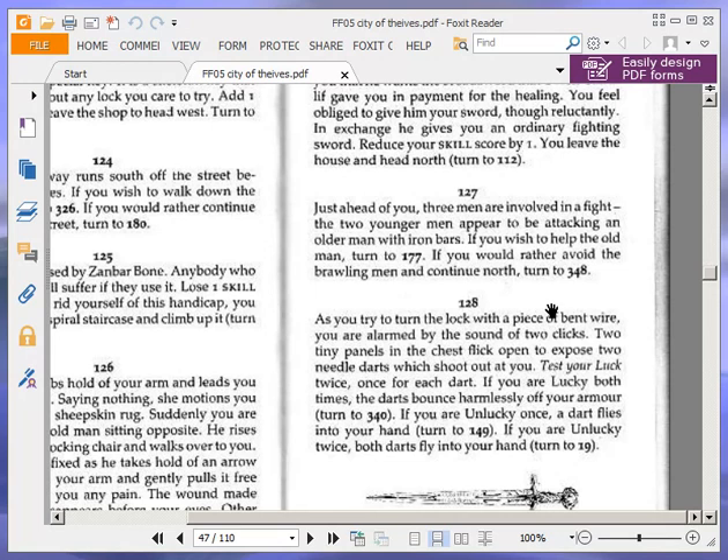Just ahead of you, three men are involved in a fight. The two younger men appear to be attacking an older man with iron bars. If you wish to help the old man, turn to 177. If you would rather avoid the brawling men and continue north, turn to 348. We're going to avoid them and continue north — turn to 348.